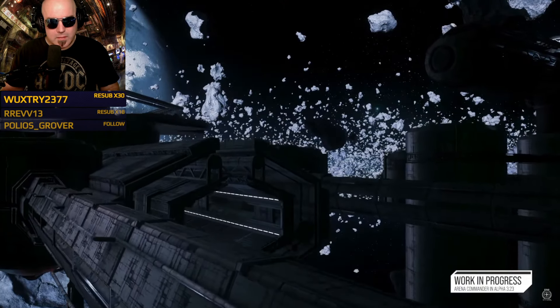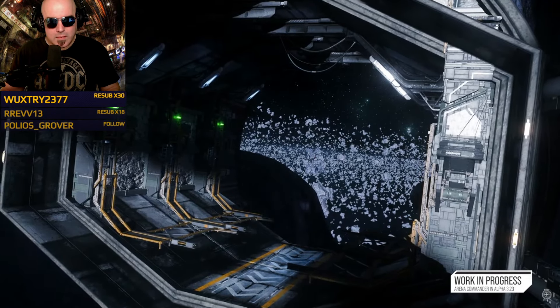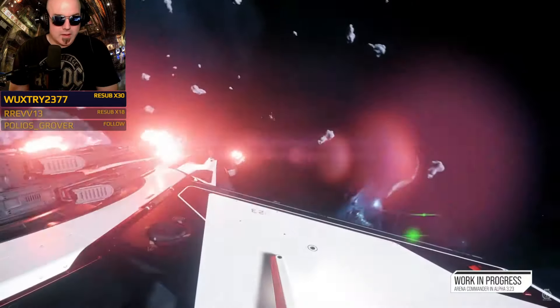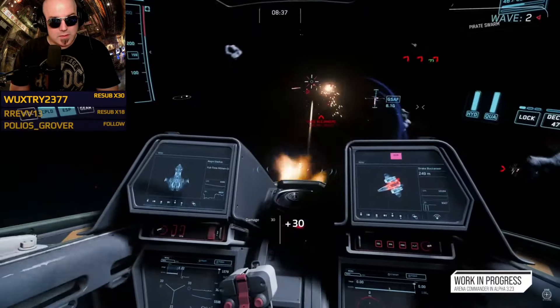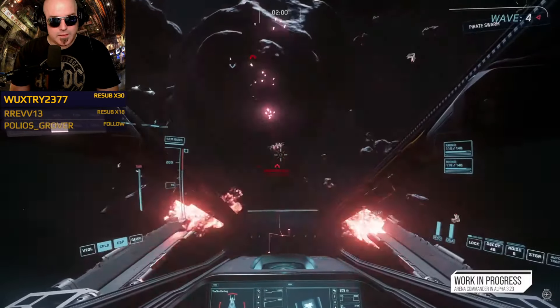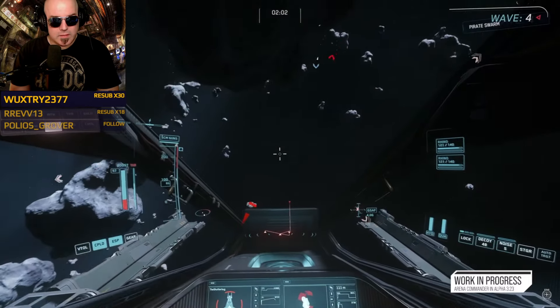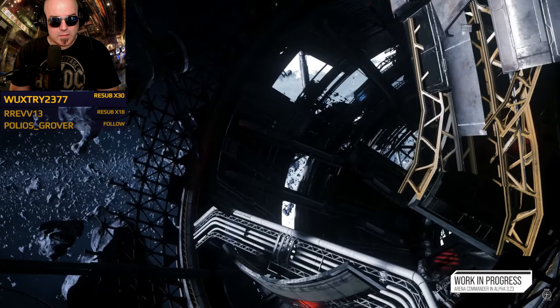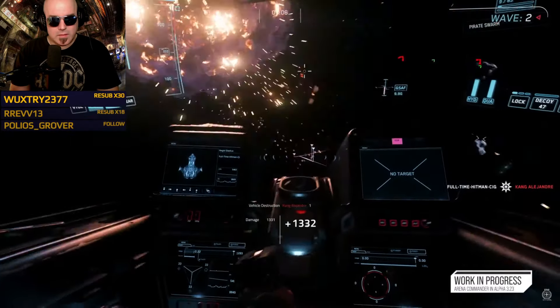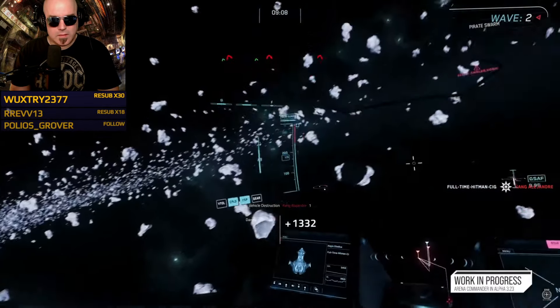As a bonus, Miners Lament is returning as a classic race map with backspace enabled in all flight modes, so you can experience swarm or any dogfighting mode on it. Shields hit at the new master mode speeds because of all the cover and debris everywhere, making for a unique experience. Now let's get into the new experimental modes for 3.23, starting with engineering - three game modes are coming.